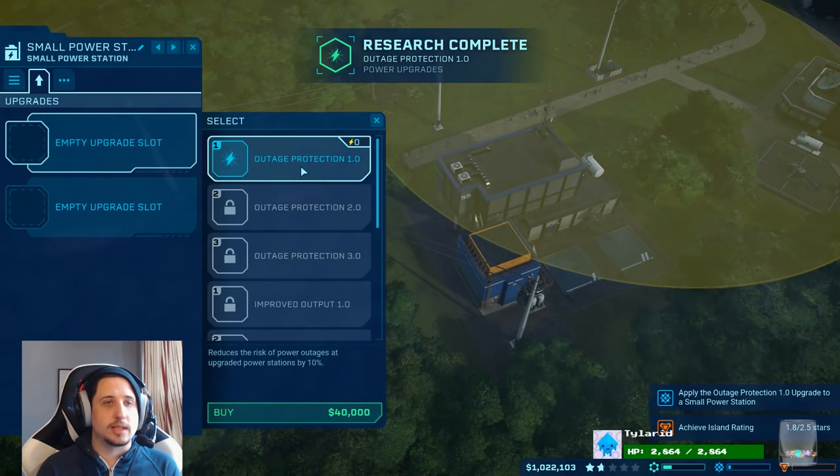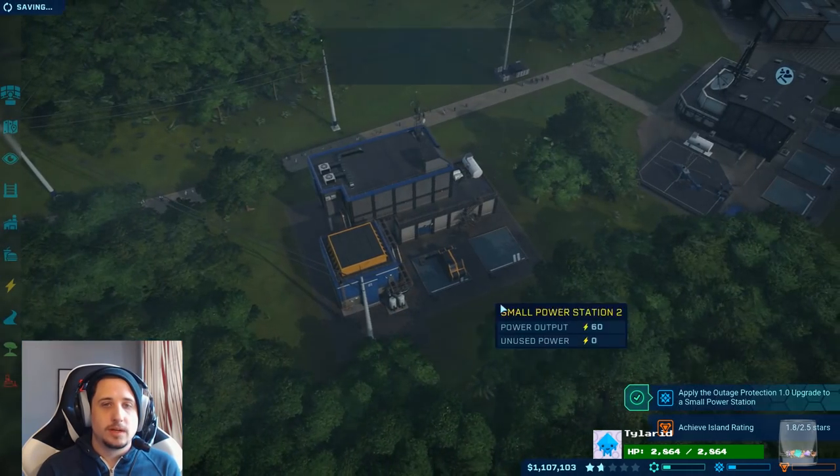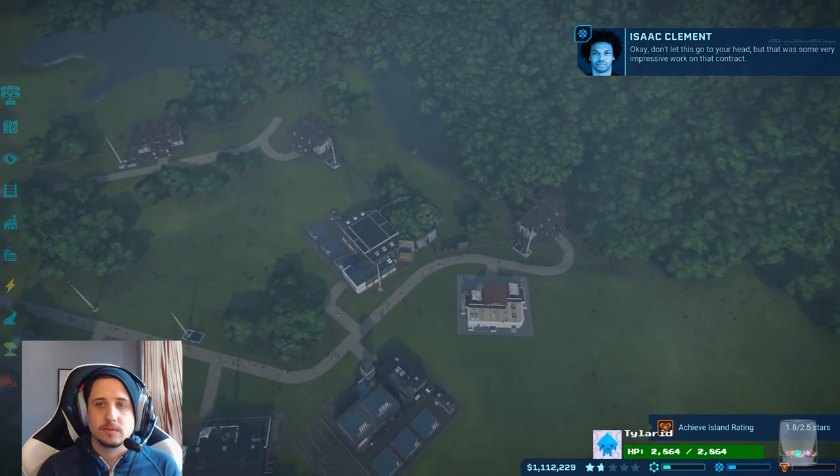Empty upgrade slot. Oh, they each get two slots. Got it. Outage protection, one. Buy it. Cool, we've completed that quest. Don't let this go to your head, but that was some very impressive work on that contract.